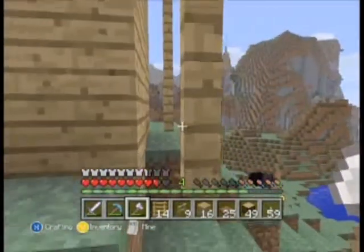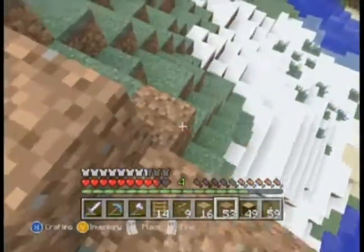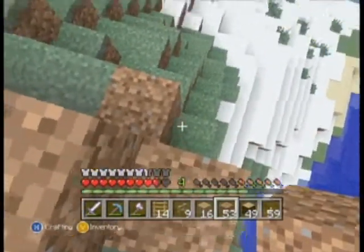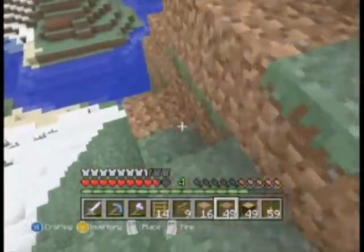So we'll grab that stuff there, plop a light up here, and we got ourselves the watchtower, I think. It's probably going to have two entrances like this, just to make it look a little bit different.